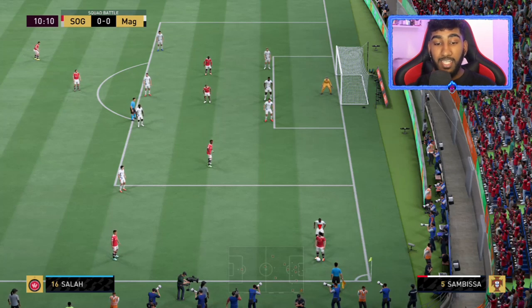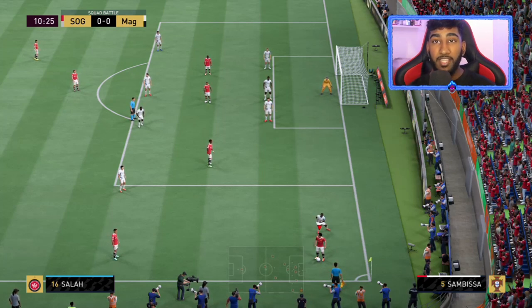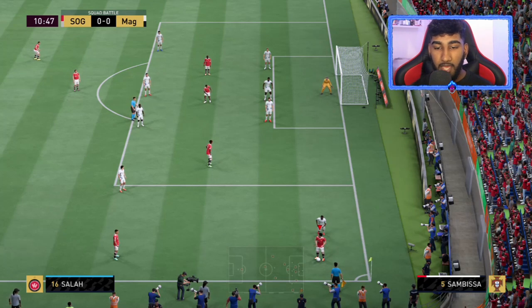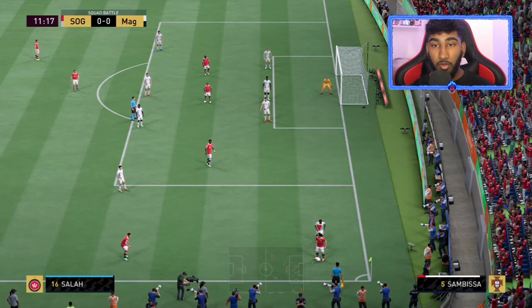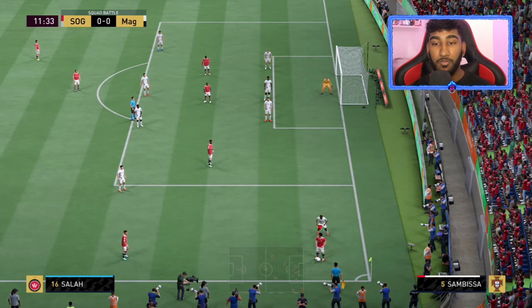Look — they're just not attacking me. Mo Salah still has the ball and their opposition, some bronze random player, is just backing into Mo Salah and can't get the ball. This glitch — I didn't really expect it to be this good, and it actually 100% works.